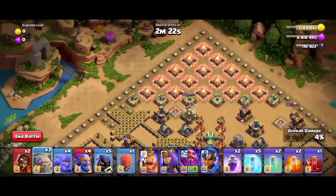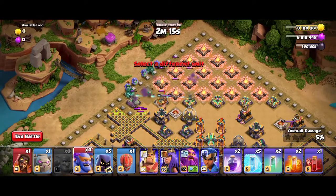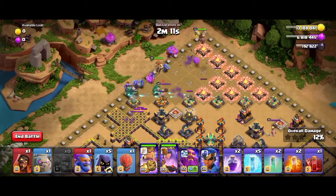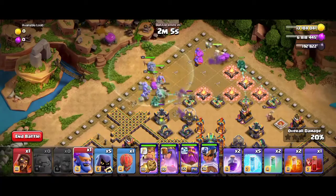The eagle artillery is clear. Now let's use a golem and a super wizard, and spread the bowlers out like this — don't deploy the super bowlers and bowlers in a single point, otherwise they will be easily taken down by the scatter shots.